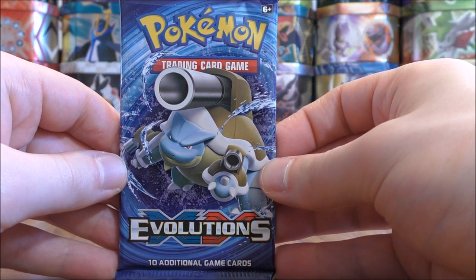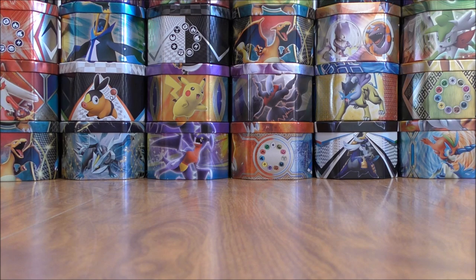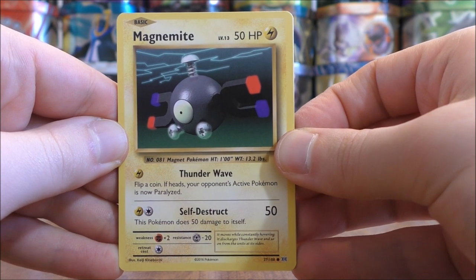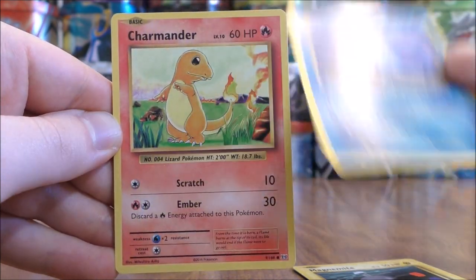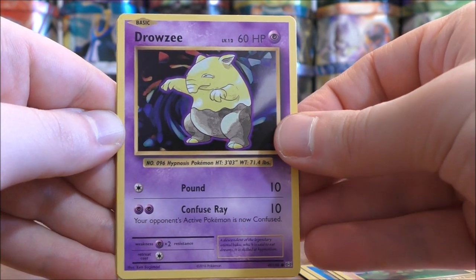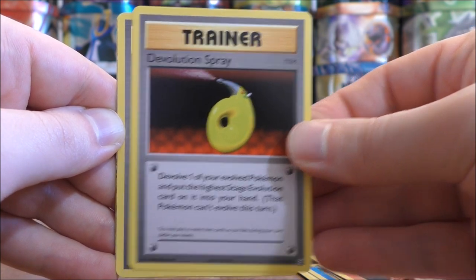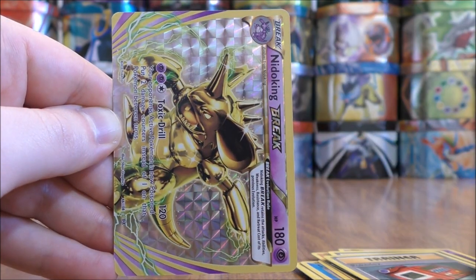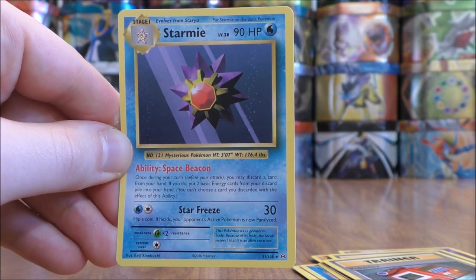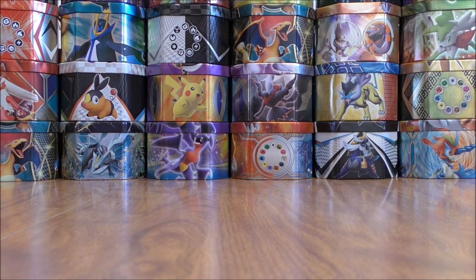Evolutions is next, one of my favorite XY series sets. As a collector I really love this set — it is a base set reprint set. For the competitive TCG, not very good; Mewtwo is probably the most used card from this set. The pack starts with Magnemite, Seel, Charmander — would love to pull a Charizard Rare Reverse Holo — Diglett, Drowzee, Magmar, Devolution Spray — useful with Raichu and Pikachu — Pokedex, and then a Break Pull: Nidoking! The final card in the pack would be a Starmie, a good card with a very good ability that I use in my Volcanion EX deck.